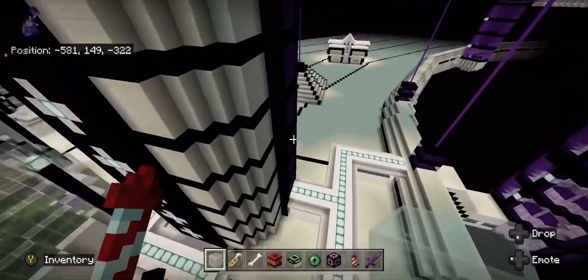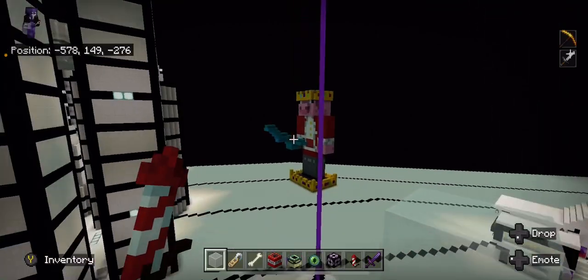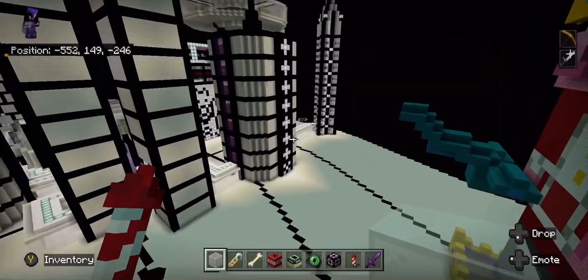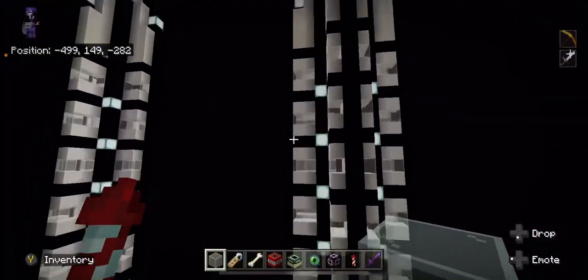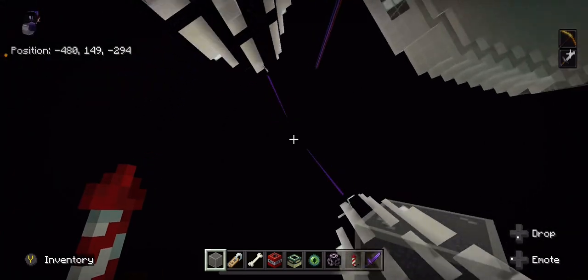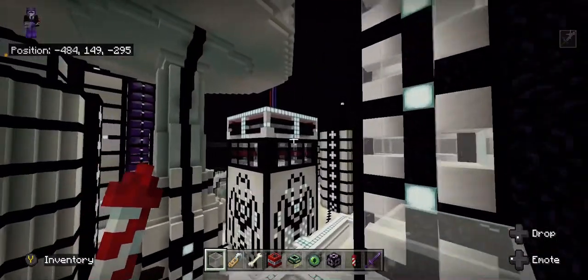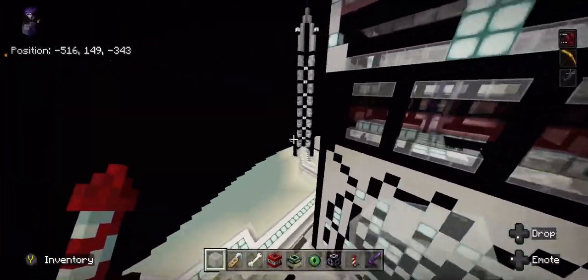I don't know what this building was — I forgot. This is my friend's build, and my friend has also built this thing right here. I have built these towers — Technoblade — these towers that go to like a far star, and they harness power; that's how it gets electricity.